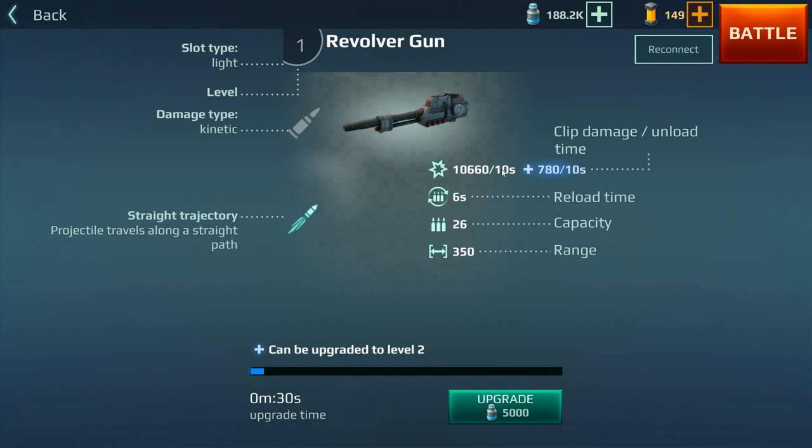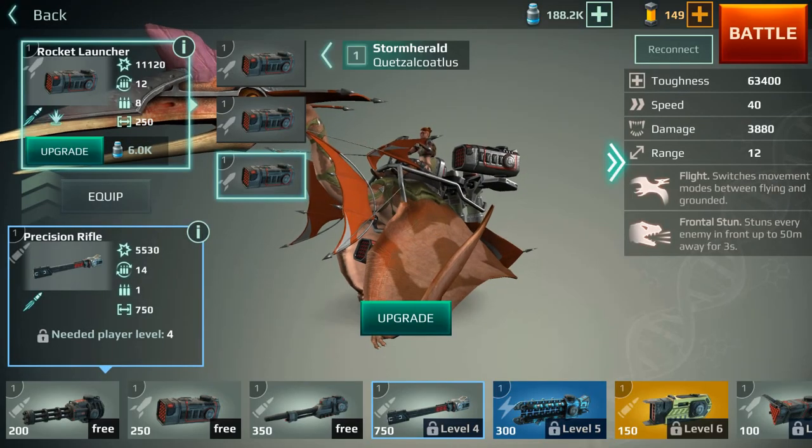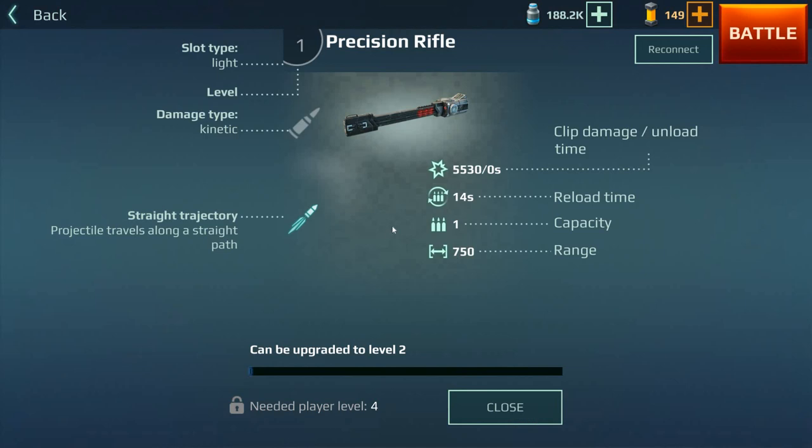The revolver gun has a little bit more heavy damage than the rotary gun, with only 26 in capacity — so you can imagine these are pretty big bullets. Also a straight trajectory, very light weapon, only affects the target you shoot, with a reload time of 6 seconds. Next up is the precision rifle — it's kind of like a sniper rifle. Look at that range: 750. One bullet every 14 seconds, so this is more for your Brontosaurus — your long distance sniper type of creature.